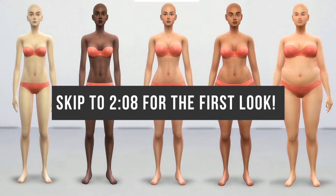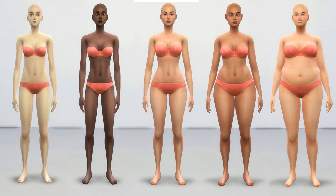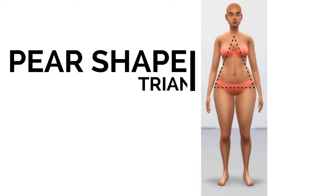Just a brief background on what determines your body type — it has nothing to do with your weight but everything to do with your bone structure. Specifically, the ratio between your bust, waist, and hip areas. For the pear body type, also known as the triangular type, the hips are the widest part of the body with the shoulders being noticeably more narrow in comparison and the bust typically running on the smaller side. I'll be sure to provide an outline on my model just so you can get a better visual of what I'm talking about.